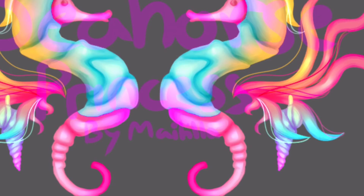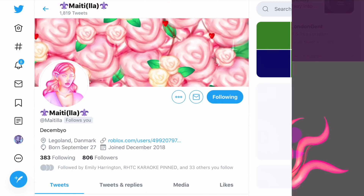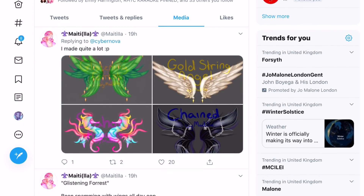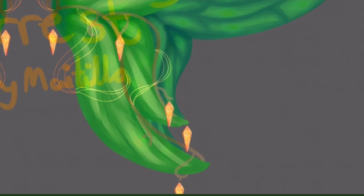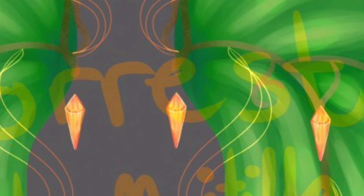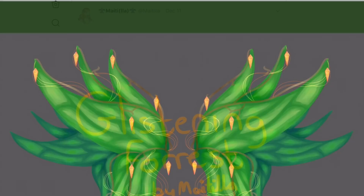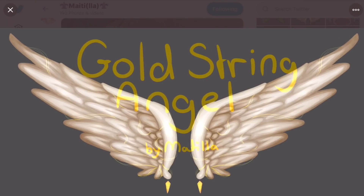I could totally see myself using this with the mermaid tail to make a mermaid outfit — that would be really really cool. I just love all the detail on it. Going to May Tiller's profile, I can already see some more — these nature-themed ones have green leaves which are so cute, and there are also some yellow crystals on them which look so cool. I'm definitely getting nature vibes.